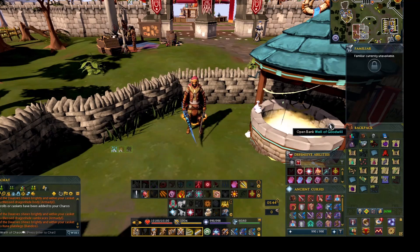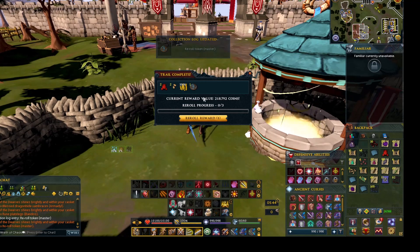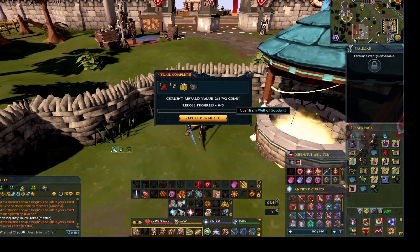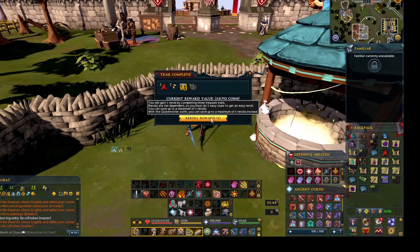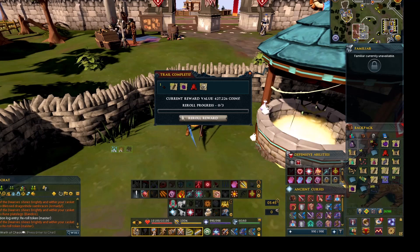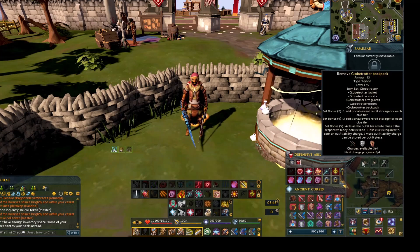Let's see what it is. Gotta re-roll — oh boy. Should I re-roll the master? Yeah, I think I should re-roll it. Yeah, might as well. Man, I should have kept it — damn it. All right, there goes the clue opening.